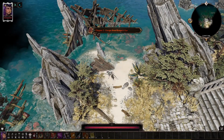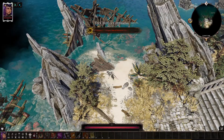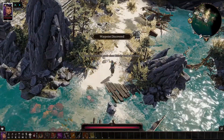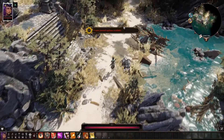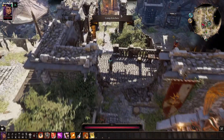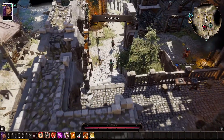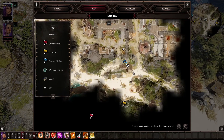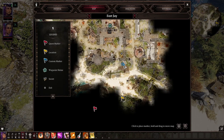We've arrived at Fort Joy and we're just going to make a beeline to where everything is. You can pick up any companion you want. I'm going to grab Sabeel because I like Sabeel as a companion. At this point we basically just need a necromancer book and a pyro book.